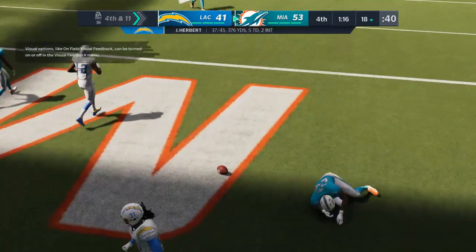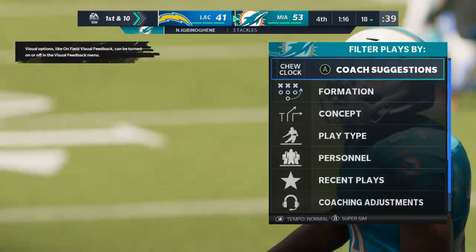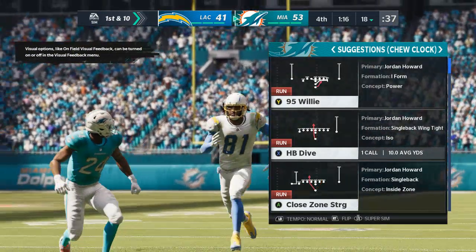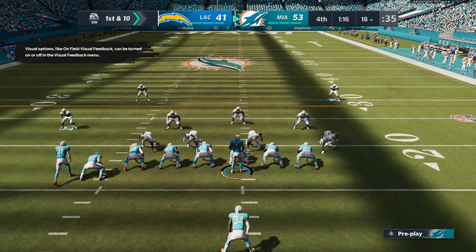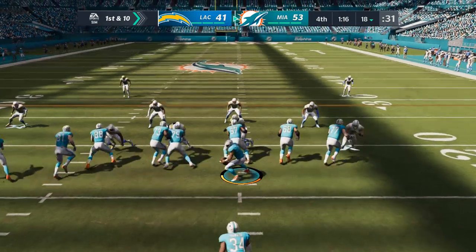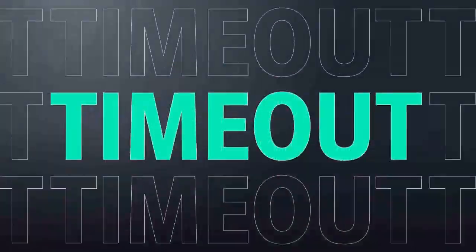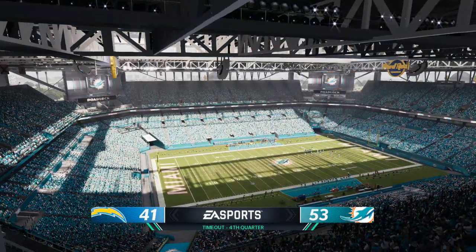They've been moving the ball well offensively, really getting into a groove. Last play was a pass completion — now finally the defense gets there and you have to find a way to disrupt their rhythm. Do you do it with coverage or with pressure? They elected to go with pressure and it was the right call. They'll begin the drive with Howard — this will be a gain of about eight to the 27 yard line.